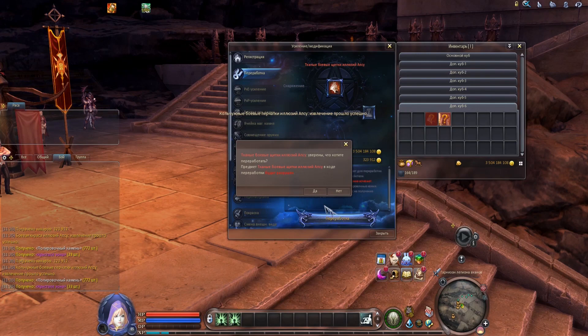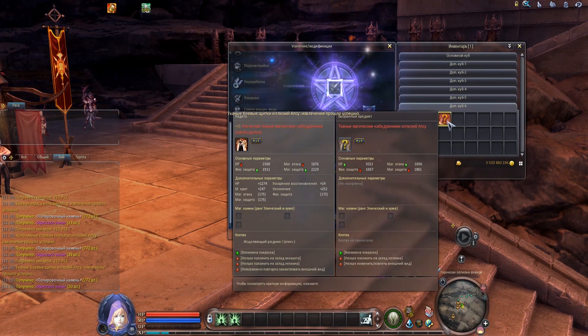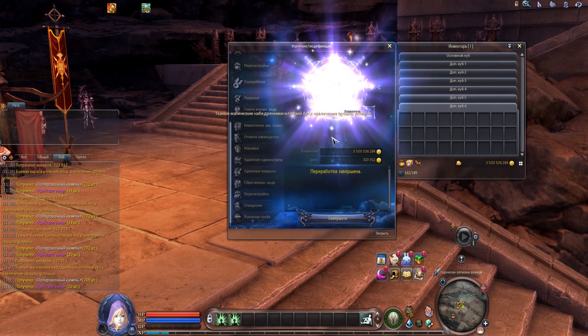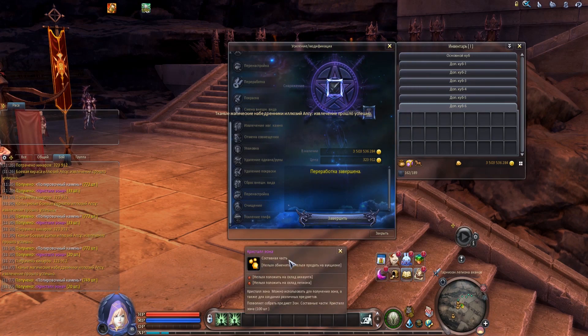Apart from better stats, Apsu's Illusion equipment also has one interesting feature. Upon extraction, it gives slot stones and IO crystals. But I personally believe getting IO crystals in this way is not something you should be doing.